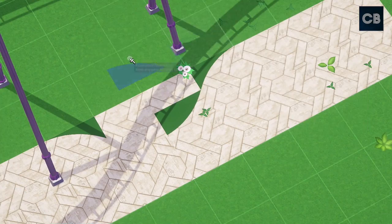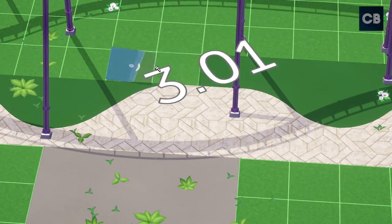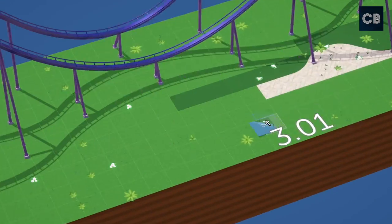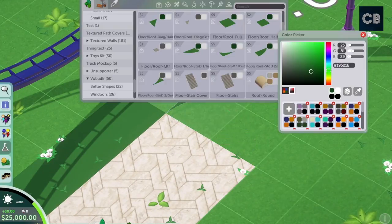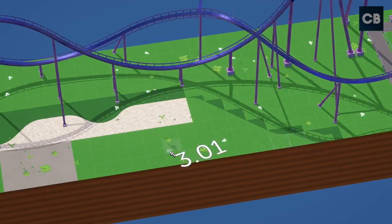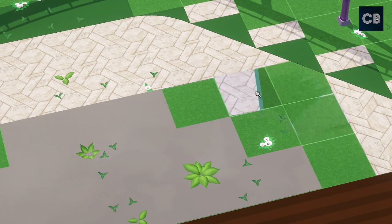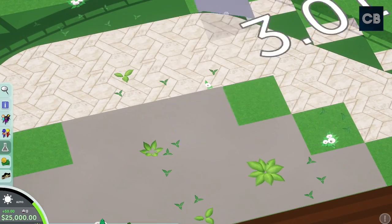Along the front of the coaster I'm going to do a nice big open path area using my wavy path technique. I'm using green path covers — slightly color-matched to the grass — to create a shape on top of the textured tile, since you can't do shapes with the textured tile itself. Then on top of the textured tile in the front I'm doing more paths in a gray tone with another wavy pattern, making three different colors.